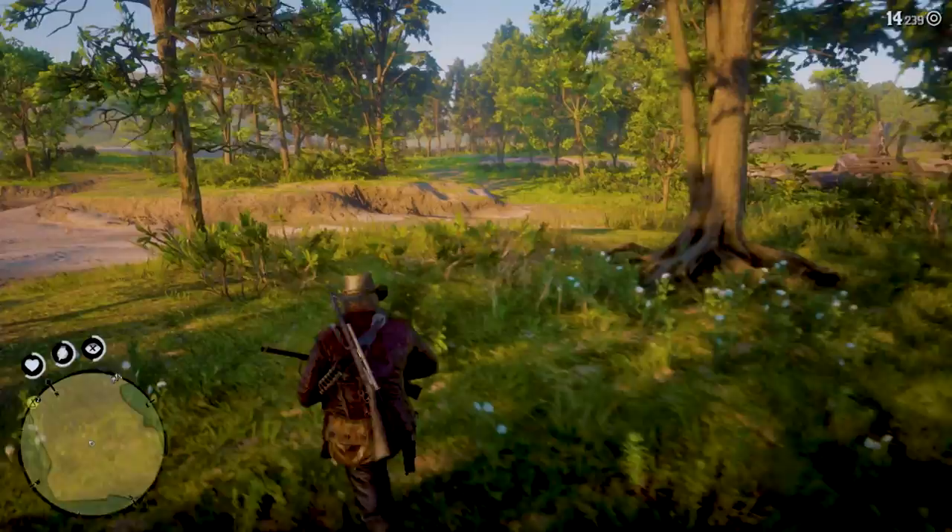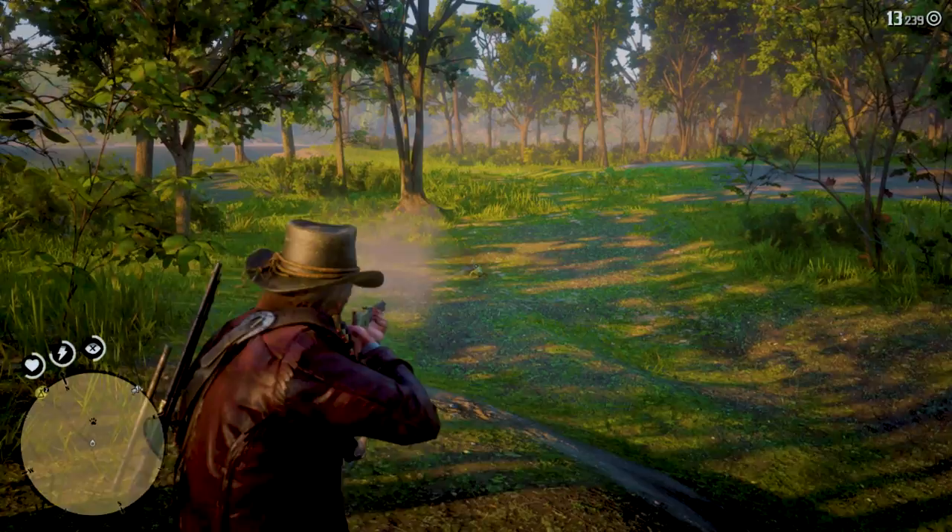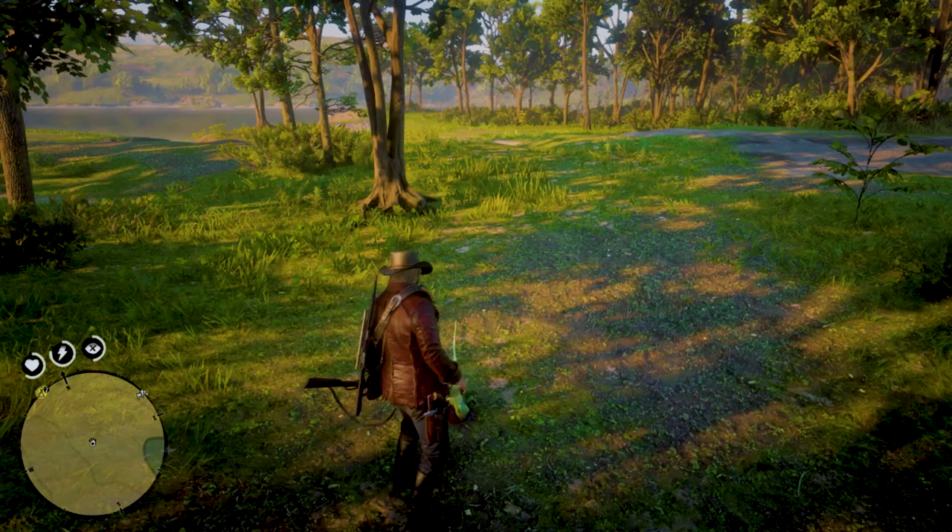Once you're on the island, the first place where you can see the iguanas is exactly where you arrive. They are usually found on the sand to the right or a little bit further down into the island. There are two spawn points — one at the start and a second one further down in a straight line. Sometimes both iguanas spawn at the beginning, sometimes they spawn separately, but if you search around a little bit you're going to find them.